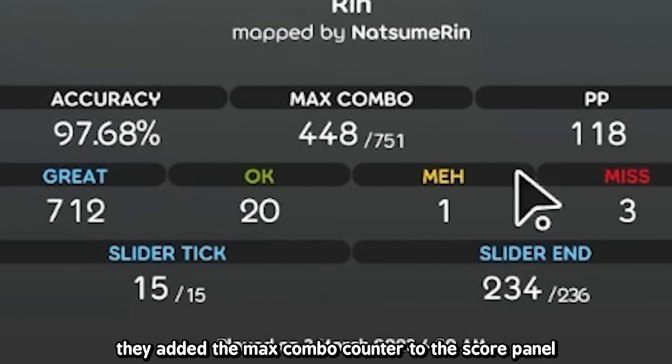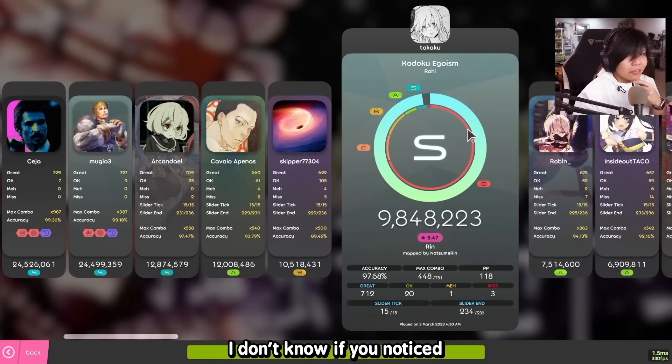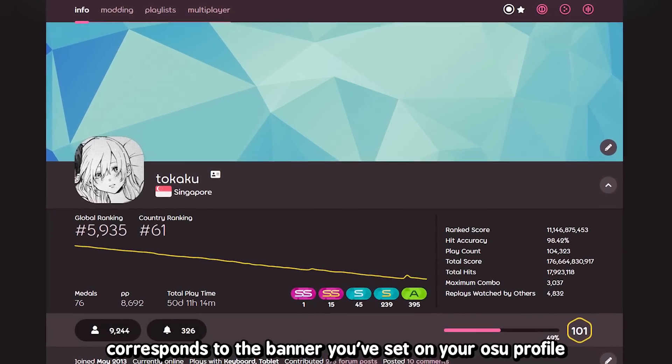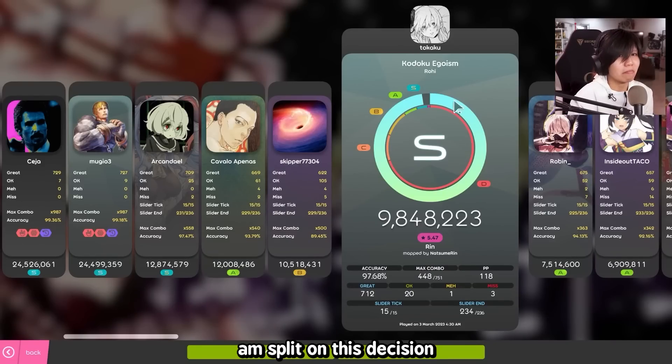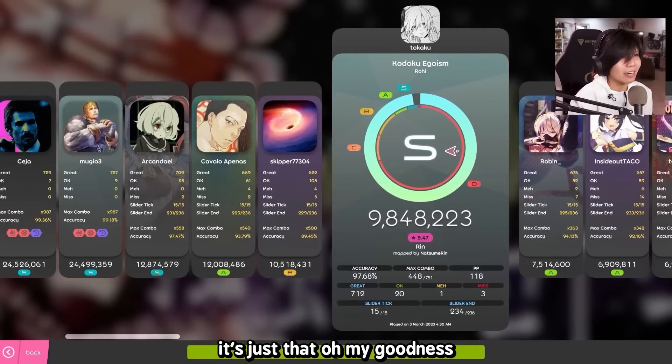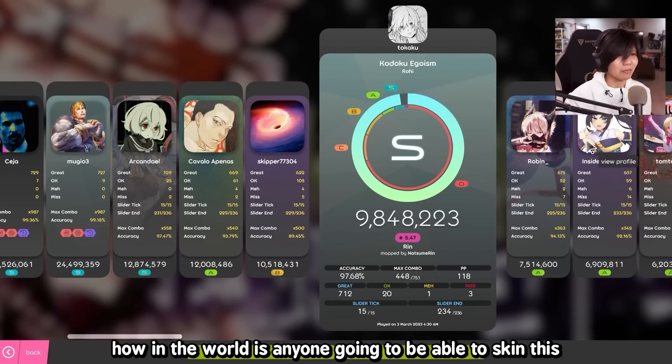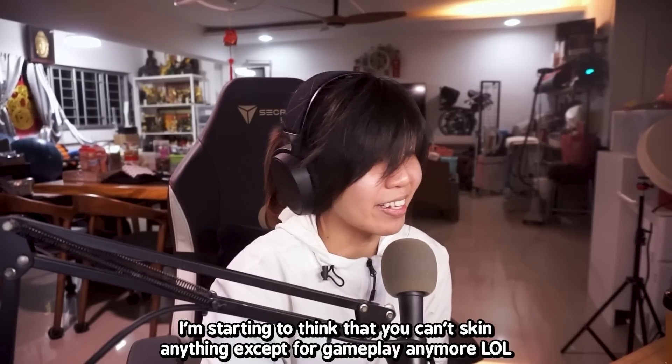They added the max combo counter to the score panel. And the background for each score panel corresponds to the banner you set on your osu! profile. I am split on this decision — it's nice, but with all these things the devs are putting in, how in the world is anyone going to be able to skin this? I'm starting to think you can't skin anything except for gameplay anymore.